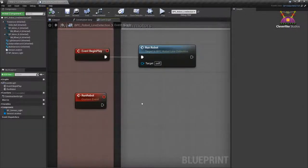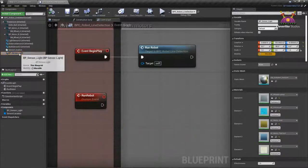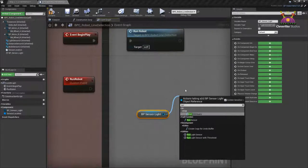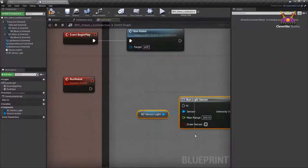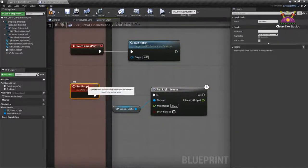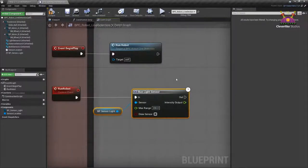To call the Run Robot event from Begin Play, I'll click on the output pin of Begin Play and drag out a wire. When I let go, I get an actions menu. I'll type 'run robot' and select Call Function Run Robot. Note the arrow icon to the left — that lets me know it's an event. When the game starts, we're going to run the robot, which fires this event and anything connected to it will start to happen. Save often.